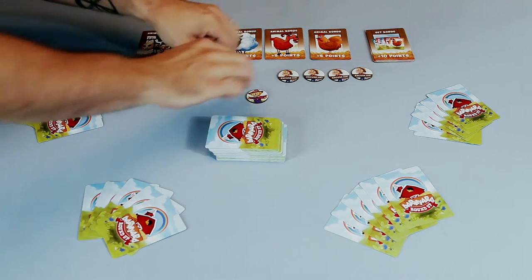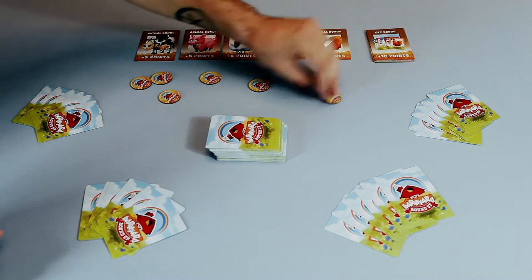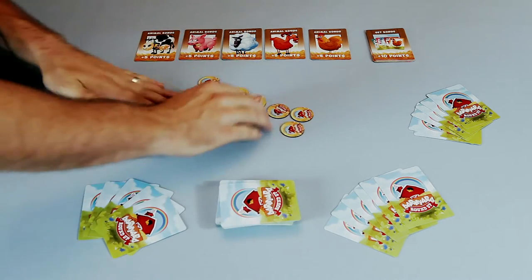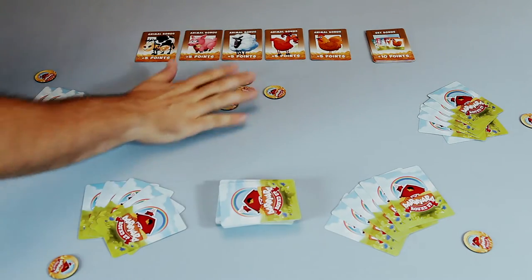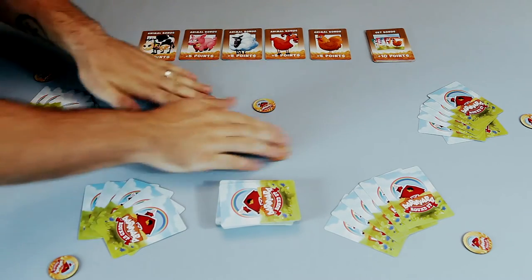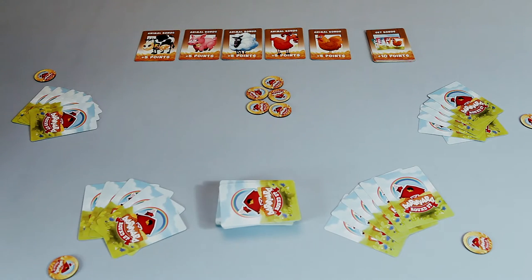To begin the game, turn the tokens over, pull the scarecrow out, give everything a good mix, and every player will draw one token. After all players have drawn a token, put the scarecrow back in and give it a good shuffle. Now everything's ready to begin.